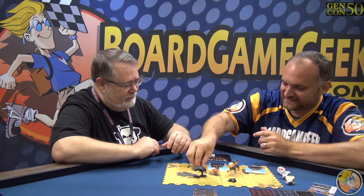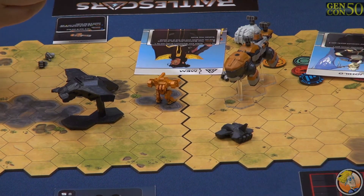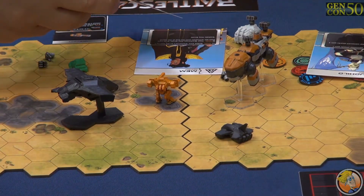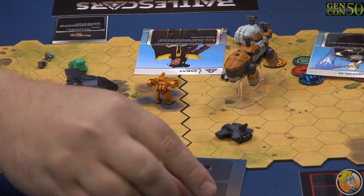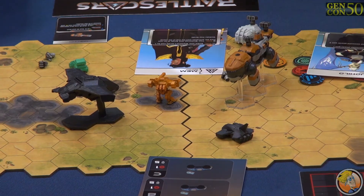This is part of a squad base — there are three of them in the squad, and the card shows all three pieces for the squad. That was Battle Scars. Thank you.